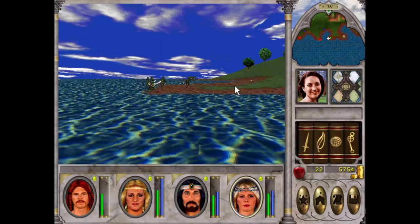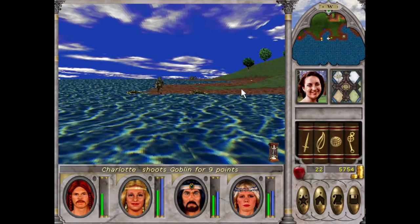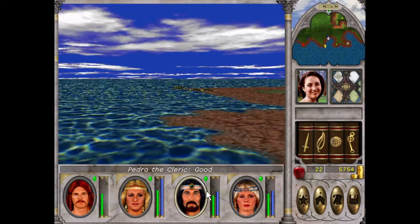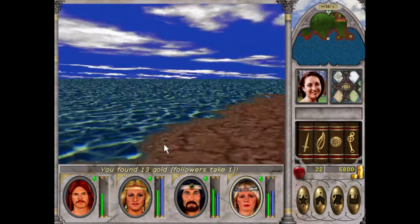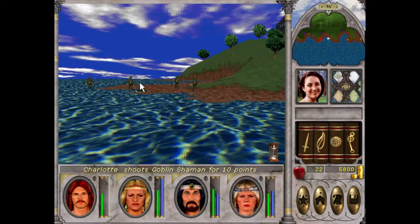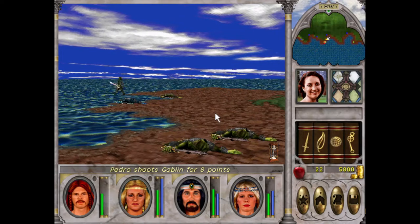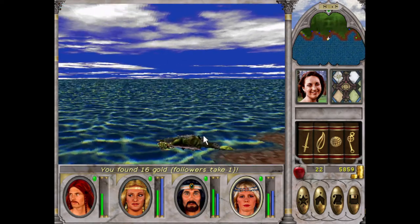Poor goblins — easy pickings. We'll just clear out New Sorpogal here. I like to try and clear out what I can before moving on. I don't want to do the bare minimum. We'll take out the shaman — so we can shoot. That was easy. We are definitely ready for the next place; we are just slaughtering these goblins.